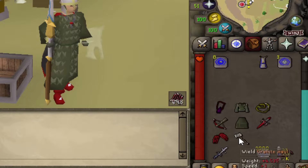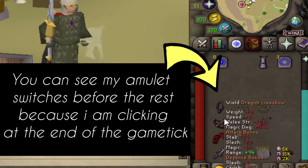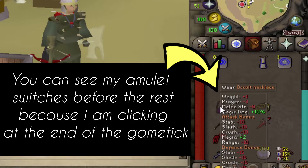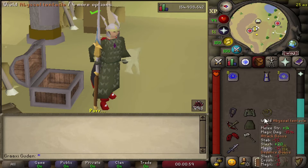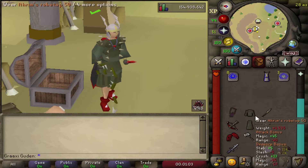Good to know that the way RuneScape works with tick timing is that it starts when you click on your first item — it is static timing throughout the world, meaning that you might not be able to one-tick a switch all the time if your click is late on the tick. This practice method might get a little bit boring, so you can always decide to switch it up and do bosses that require switching, such as Sulra.